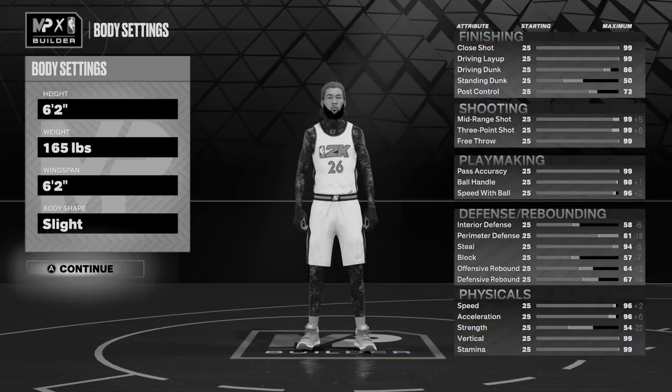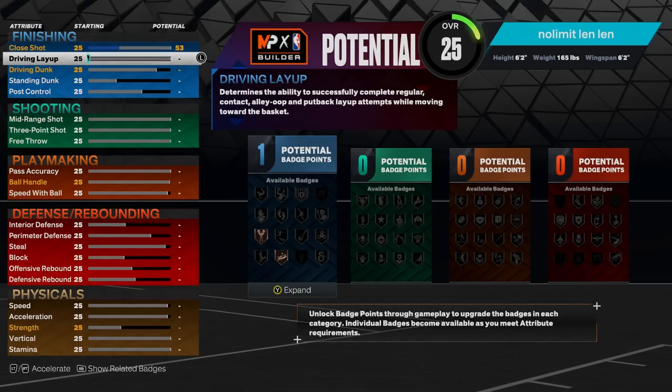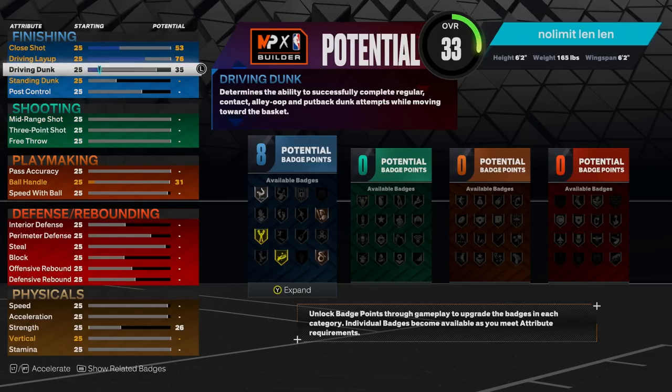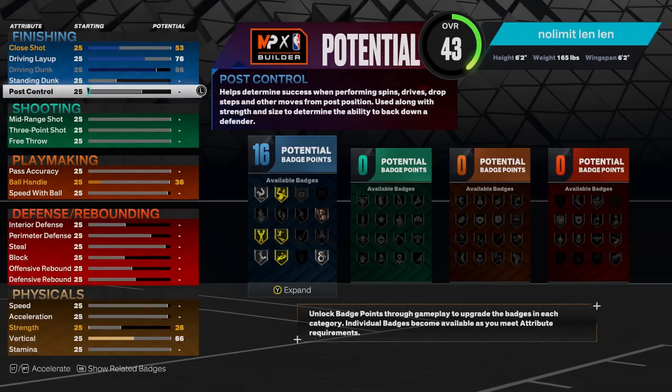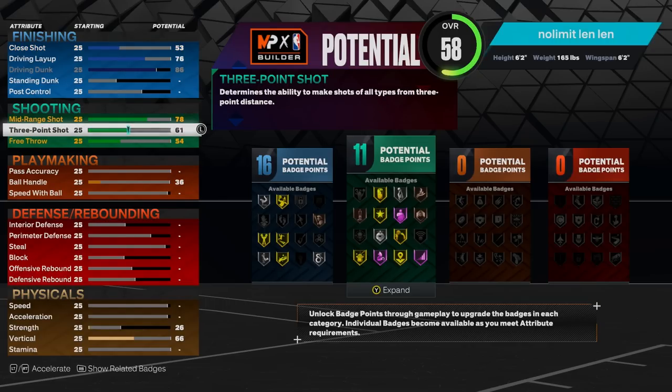Now for the best part — our attributes. For finishing: close shot at 53, we're not going to use this much; driving layup at 76; driving dunk at 86 so we get contacts. Leave standing dunk and post control alone. For shooting: mid-range at 78, three-pointer at 92 so we unlock Limitless Range gold, and free throw at 78 as well.